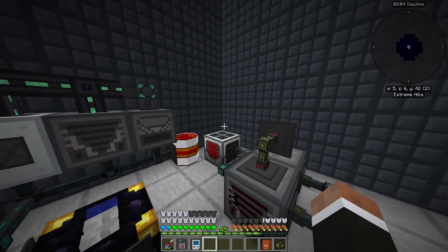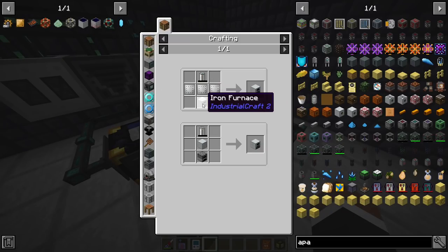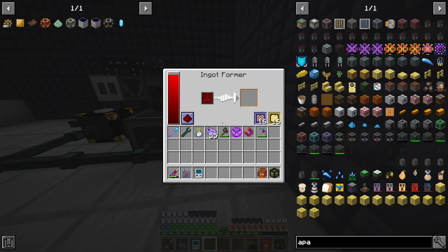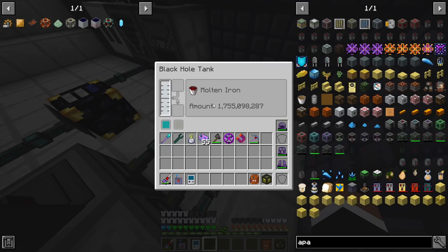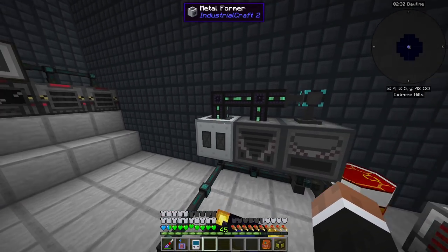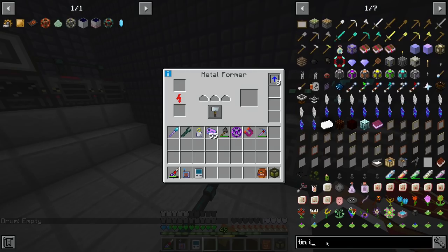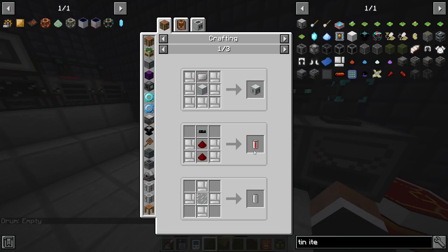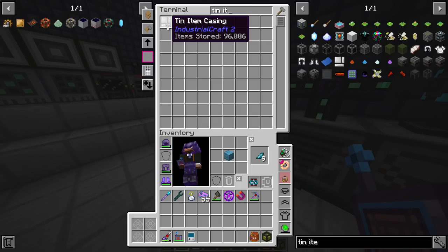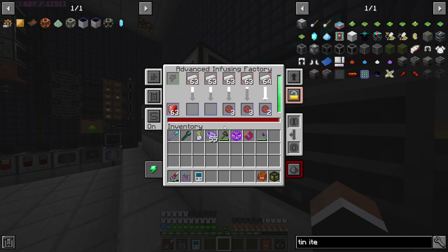Now into the compact machines. In here I have component automation for the solars — various things like iron plates and circuits. This machine does plates, and there's an ingot former with a tank of molten iron that'll run for a long time making plates and sending them back to the system. Over here I'm making tin item casings — I have close to 100K so it did good.